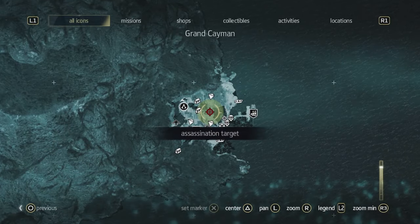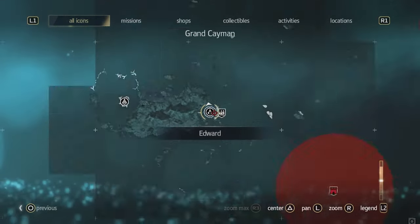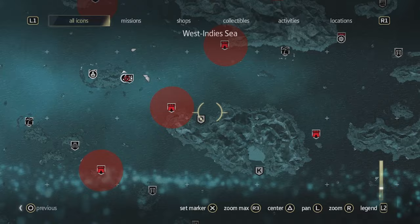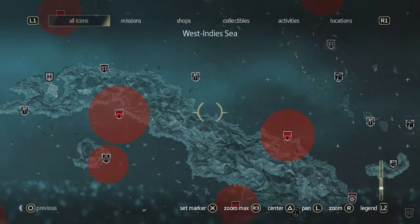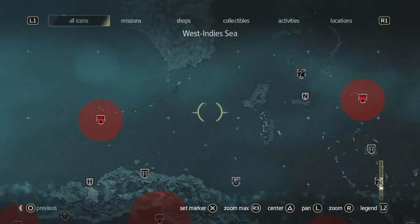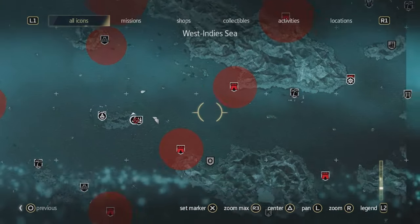We can see that the contract is actually very close to us. It starts in the village we're in, but as we zoom out, we want to show you the world that we have — many locations, over 50 locations, centered by Cuba, the Bahamas and Florida up north. This is a massive world; there's a lot to find and do in this Caribbean Sea.